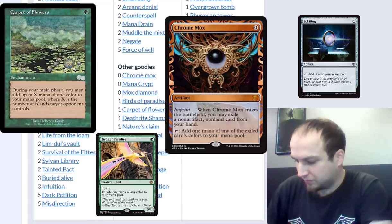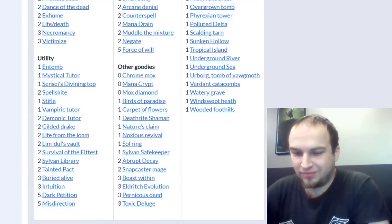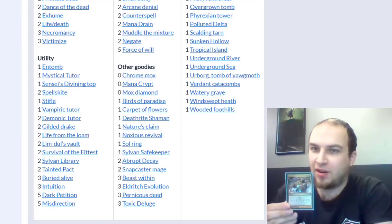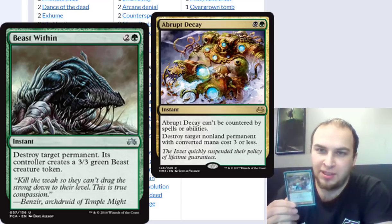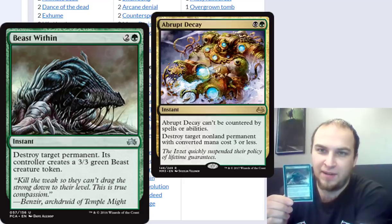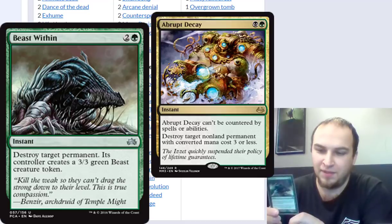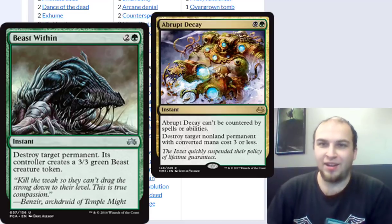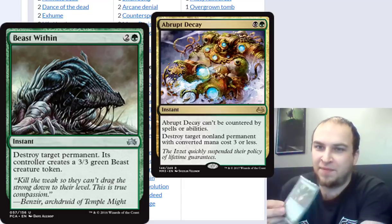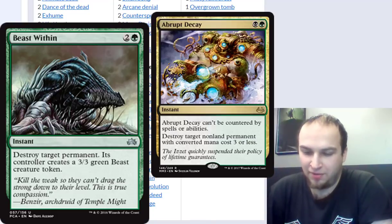What do you have for removal? What if opponents get things out like Scavenging Ooze to eat your graveyard? Abrupt Decay is great because a lot of threats to the deck are low CMC, and of course it can't be countered. Beast Within kills anything and everything, and when you have infinite mana you can bounce it and use it repeatedly to hit every permanent on the battlefield that isn't yours. And Nature's Claim gives them four life but kills an artifact or enchantment — life really doesn't matter in competitive EDH, so killing their Sol Ring on turn one and giving them four life is well worth it.